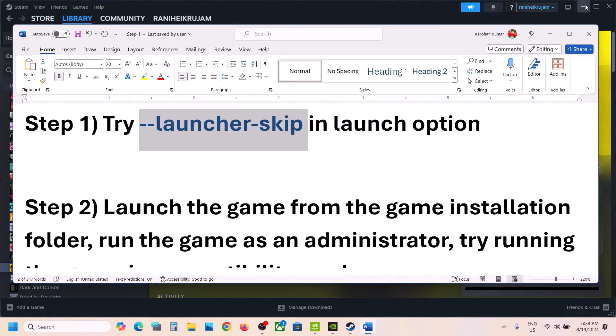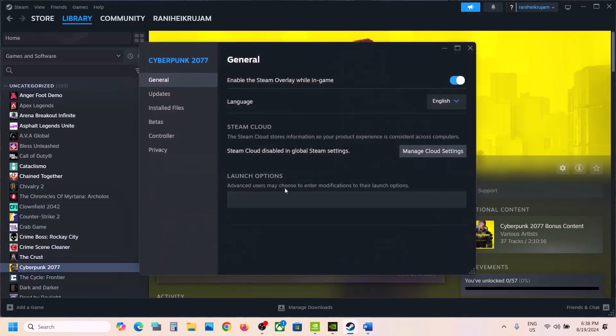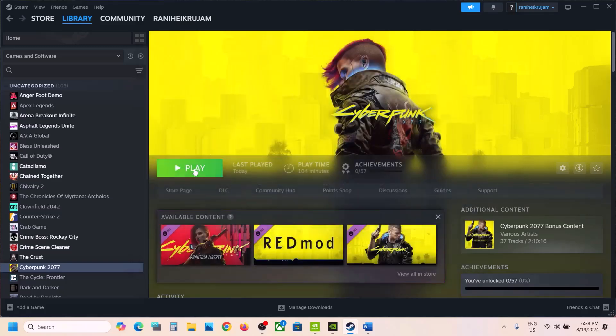Go to Steam, make a right click on the game, select Properties. In the launch options, type in --launcher-skip without any space, and then you can launch the game and that will skip the launcher.